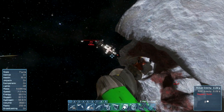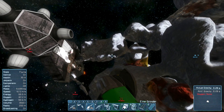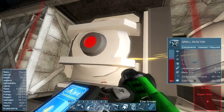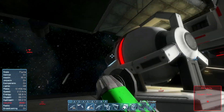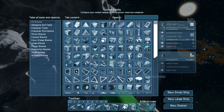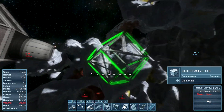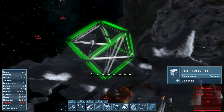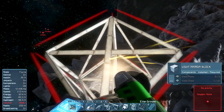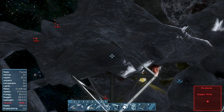We knocked out its reactor, so we can actually just grind everything on this. Screw making stuff — I am just going to steal parts off of it so we can build our station. New station rather. Let's put the station on this side because it seems as though we're getting attacked from this side. There we go — that's better.